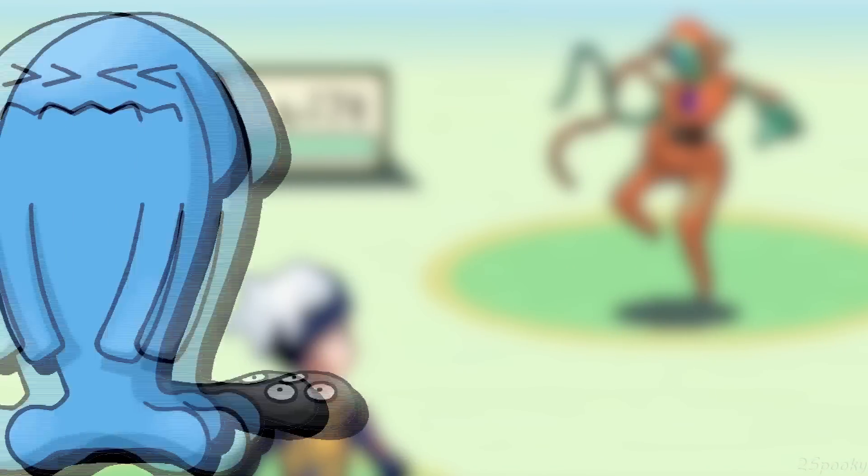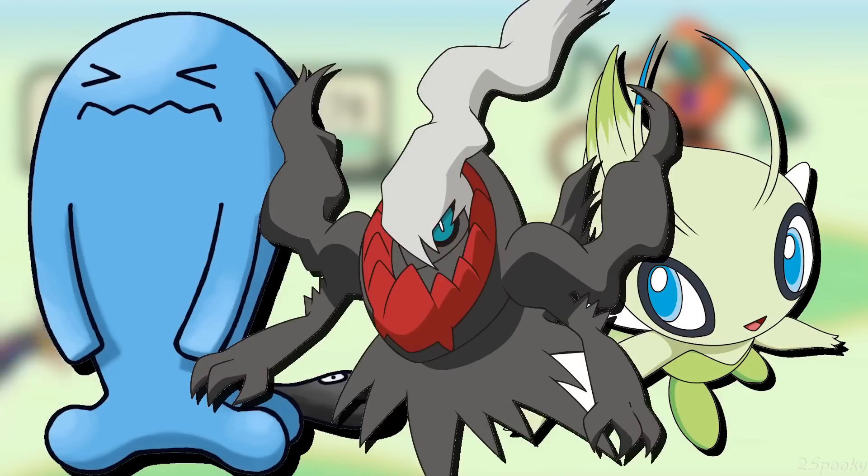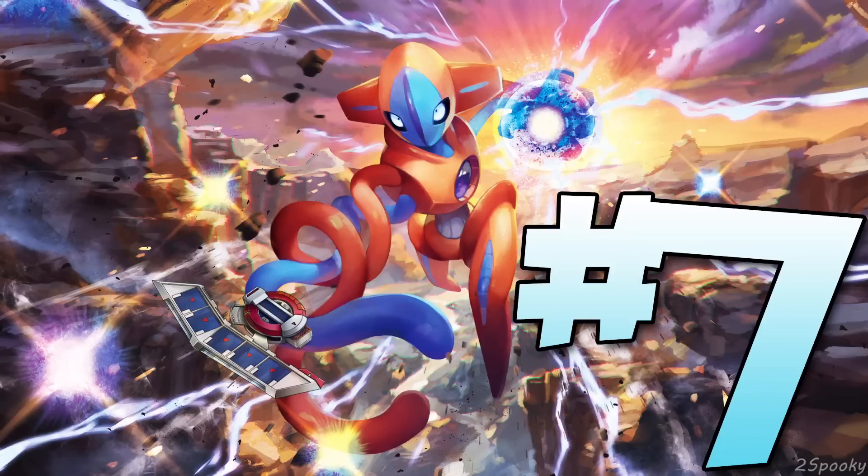Number 6: Deoxys was designed by Hironobu Yoshida along with Ken Sugimori. Yoshida is a graphic designer who has been working on Pokemon games ever since Pokemon Yellow. Other examples of Pokemon that he helped design are Wobbuffet, Celebi, and Darkrai.